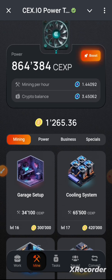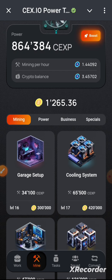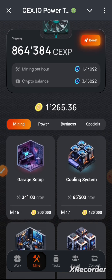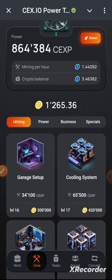The blue tokens represent passive income — your mining power. Once you click on a card, it adds to your total mining power shown at the top. My mining power is currently 1.44. Whatever is shown on the card gets added to that, and eventually that mining power converts into your crypto balance.